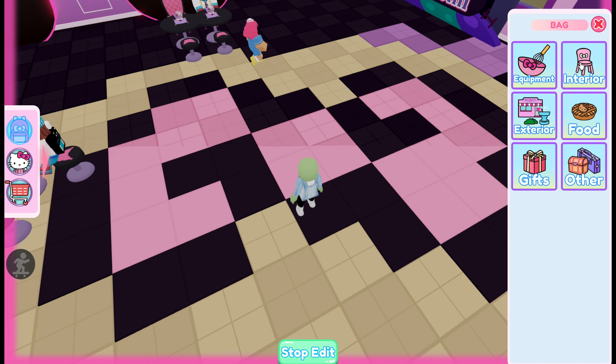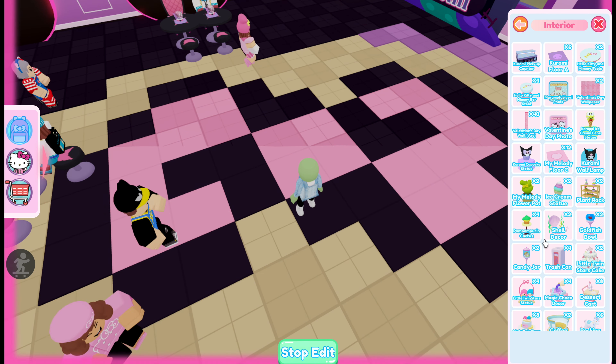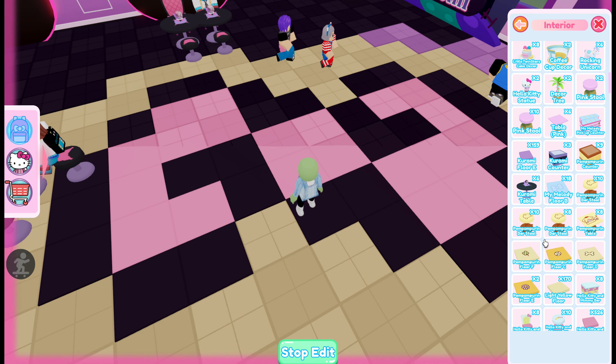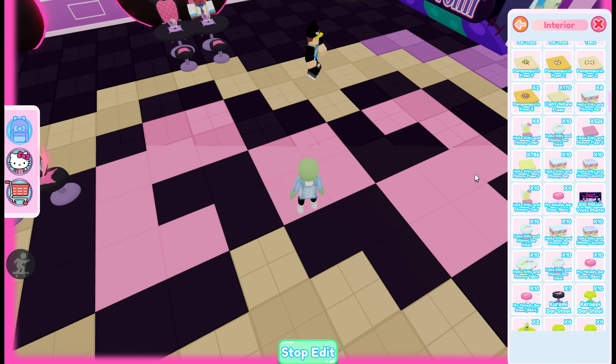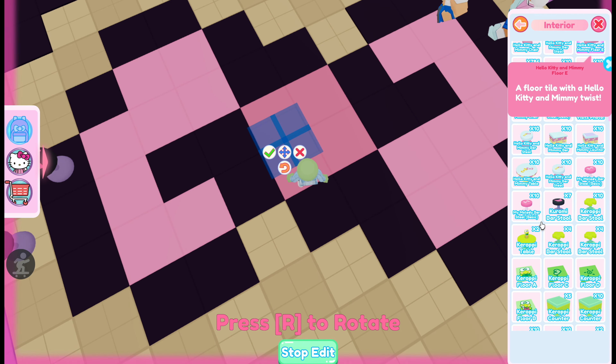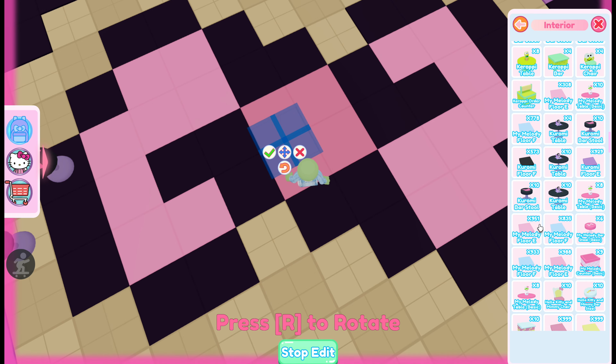The ones that I used are actually from the My Melody event — I kept using the Gotcha Machine ticket so I had a lot of My Melody tiles, so this is My Melody pink. But I think another good choice would be the Hello Kitty and Mimi floor number E. It's a little bit of a darker pink, and then for the black tiles I actually use the chromey floor F color.